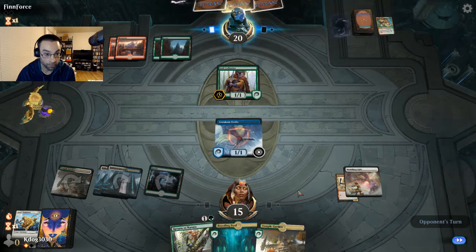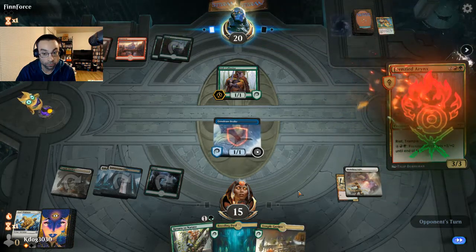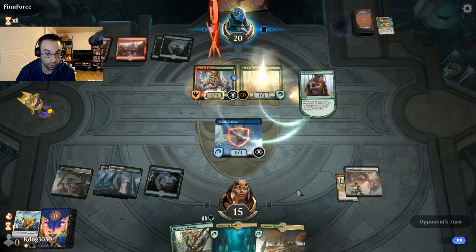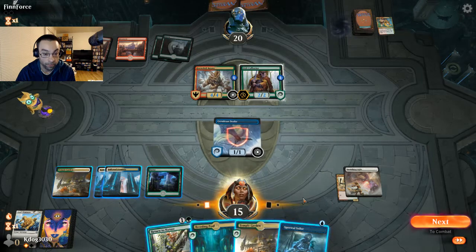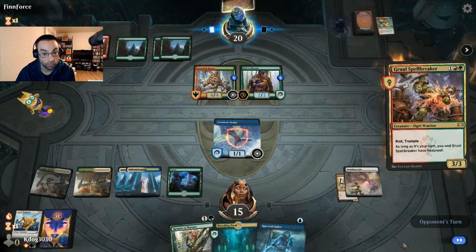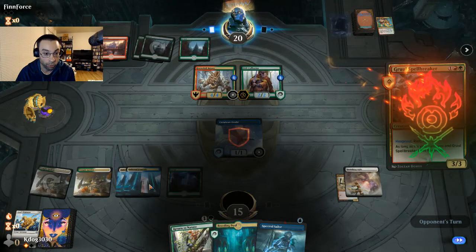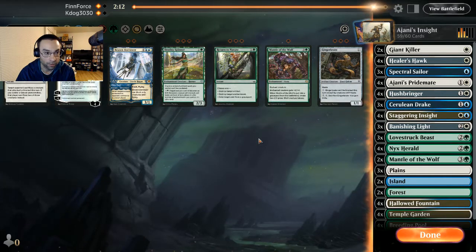We'll keep our Cerulean Drake back on blocks. They play Frenzied Rex — it has trample, so it can go right through our Cerulean Drake. All these lands aren't looking good. Our opponent not attacking for some reason. We're pretty much dead at this point — Cerulean Drake can block some creatures without taking damage, but the protection means our creature doesn't take damage and the trample goes right through. We're still not seeing Embercleave.